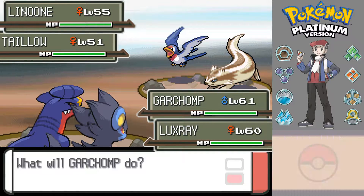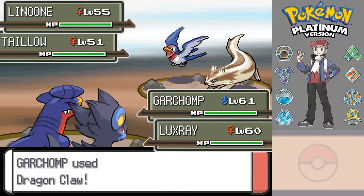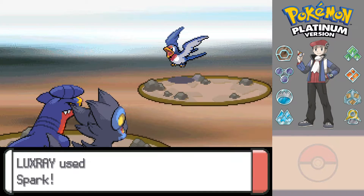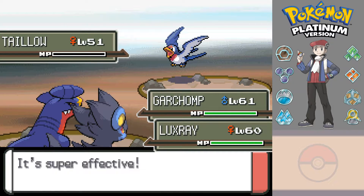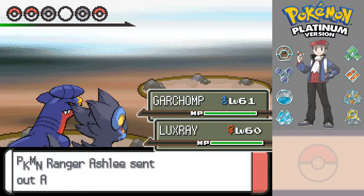Garchomp, just use Dragon Claw. It's only a Taillow, so probably a bit over the top, but never mind. Might have stood a slightly better chance if you decided to evolve your Taillow into a Swellow, but then again, probably not.